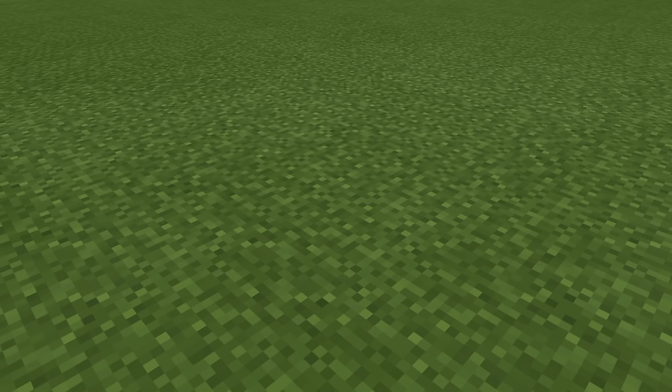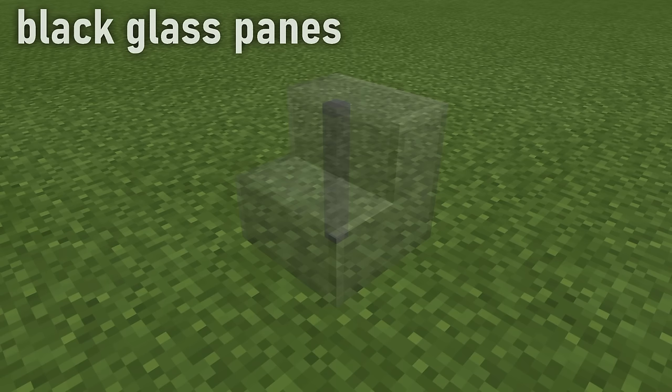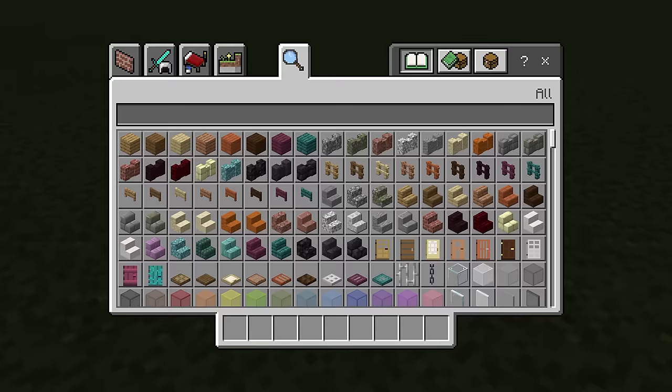It's time to load up your inventory. While the blocks you decide to use are ultimately up to you, I decided to use the following: smooth quartz blocks, cyan glass blocks, polished andesite blocks, polished andesite slabs, polished andesite stairs, black glass panes, and stone brick wall pieces.